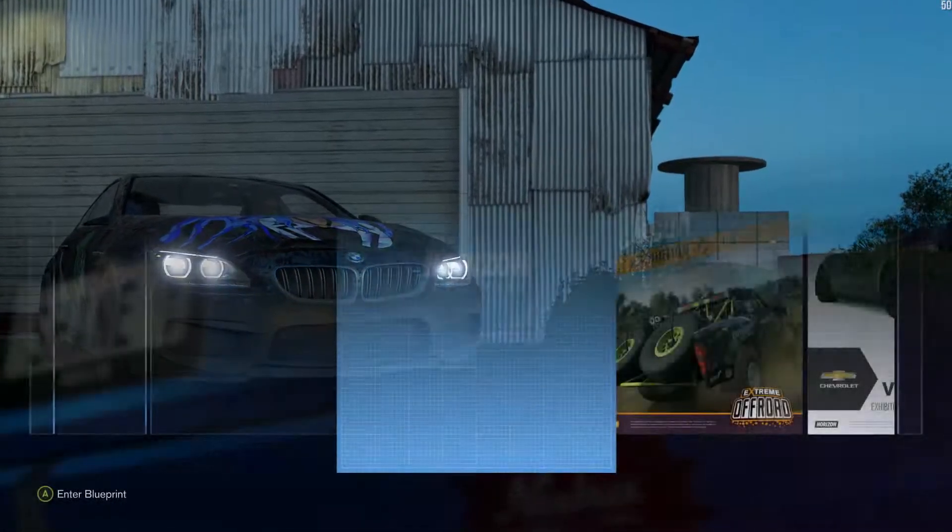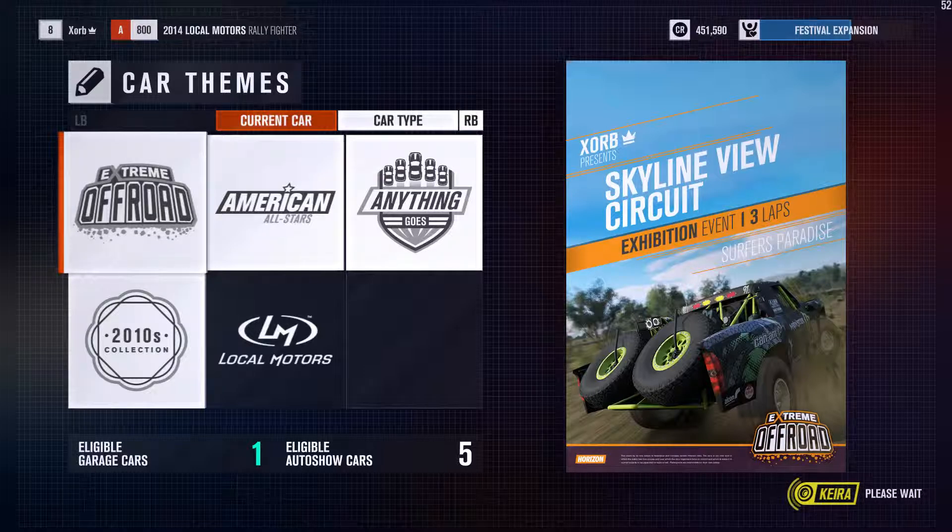With Blueprint, you decide where and how and how fast. Set race conditions, number of laps, car themes and categories, and then run your events your way with your friends. Each theme contains a group of cars carefully selected and balanced for your events. Want to race Rally Classics, Chevrolets, Italian manufactured cars? Take a look through and see what you think.